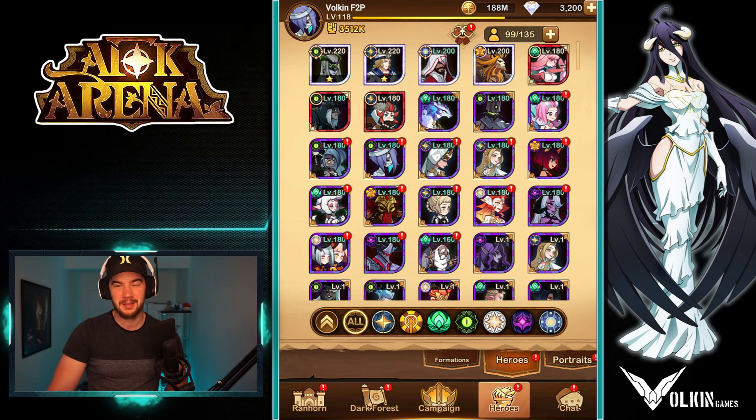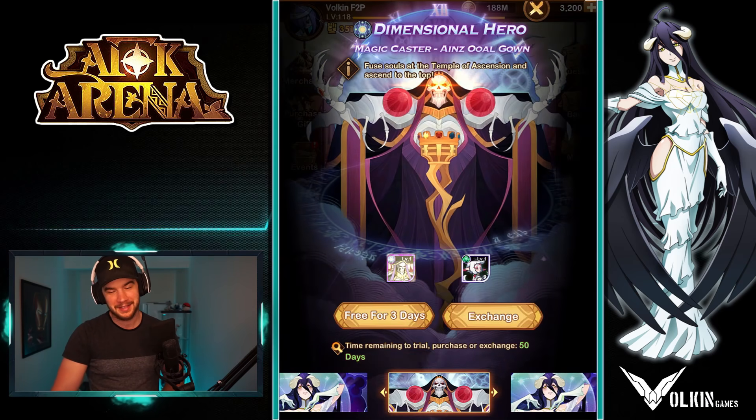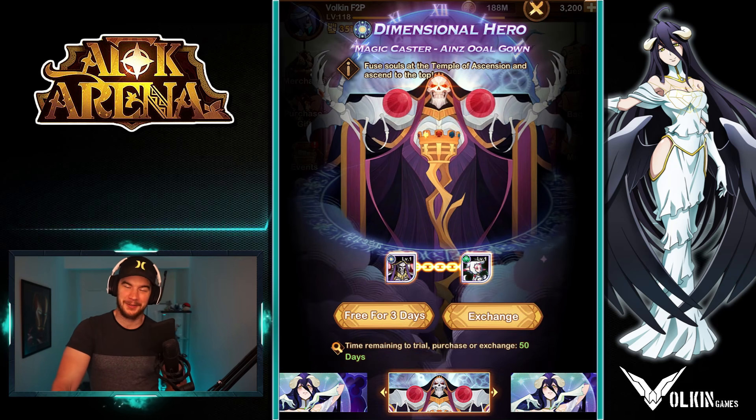I need probably 60,000 more dust to be able to do it. I was hanging out for that, but I'm like, man, I just want to push with Irons on this account. So we'll get a feel for it. We'll probably won't even get up to 10 signature item, but we'll collect them, see what we can get them up to and see how they can work in this early to mid game stage. So let's get into it.